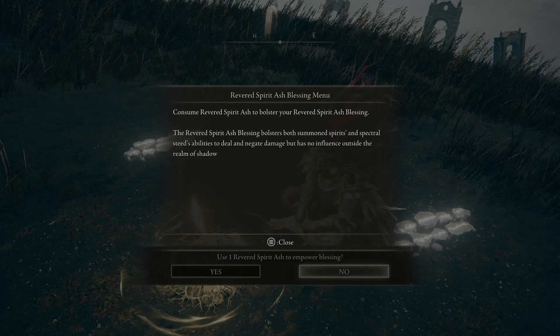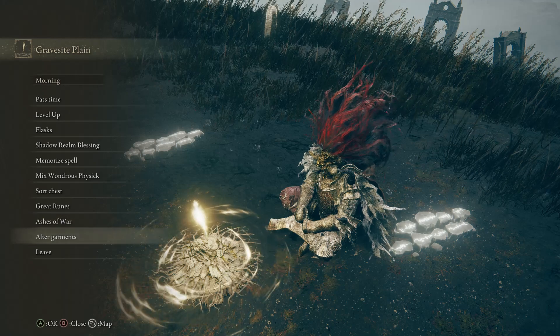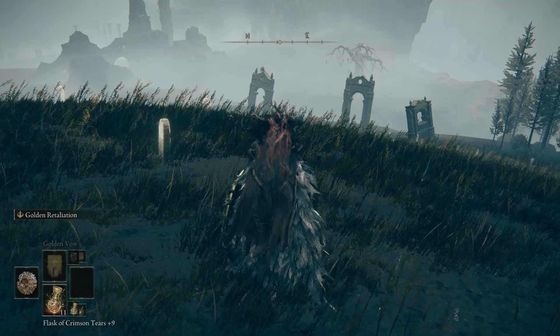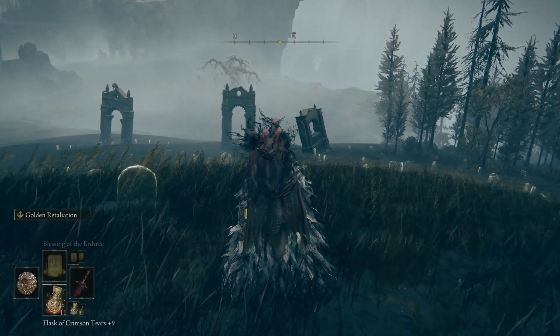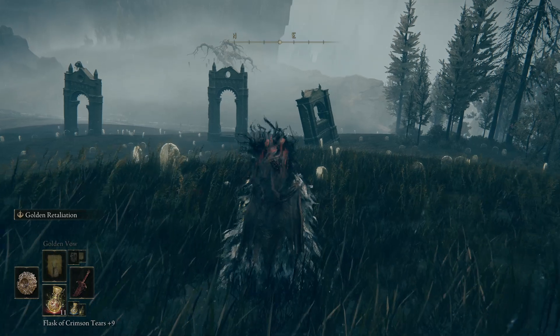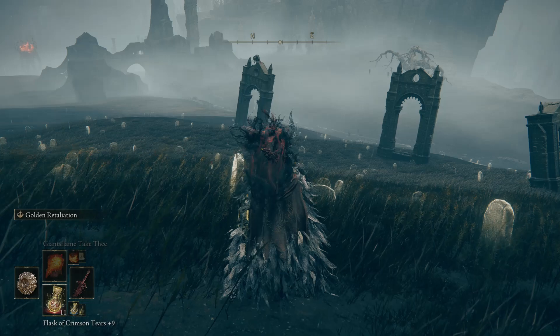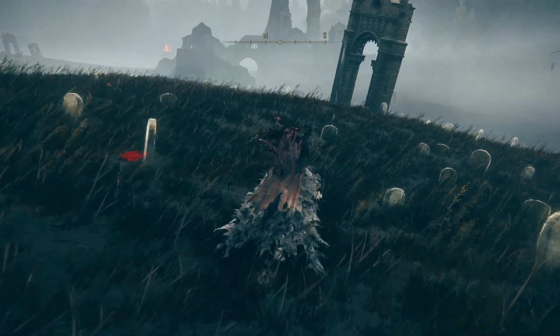And we don't have those. If we look at our stats, to give you a bit of a rundown: we have 50 vigour, 50 endurance, strength's at 40. Our faith is at 40 as well — very much a paladin build. And on our spells we have: Lord's Divine Fortification, Blessing of the Erdtree, Bestial Vitality, Golden Vow, Black Flame's Protection, Heal, Giant's Flame Take Thee, and Ageel's Flame. Basically we're like a pyromantic paladin of sorts.